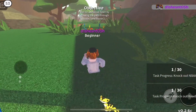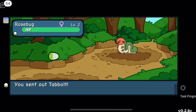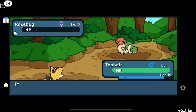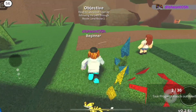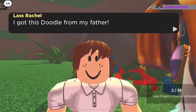First wild encounter — it's a Rose Bug. I already have one and mine is probably better, so goodbye Rose Bug — get shocked! Tabo didn't level up again.